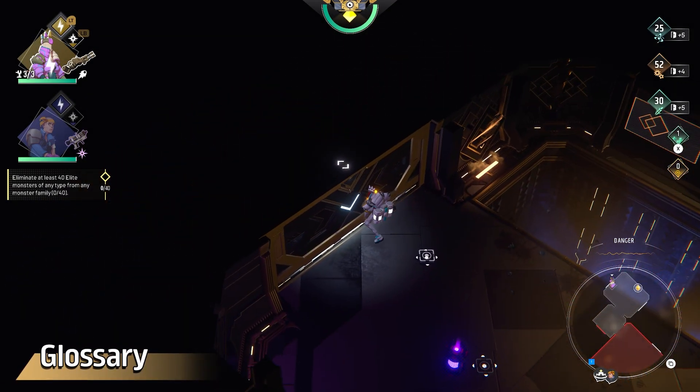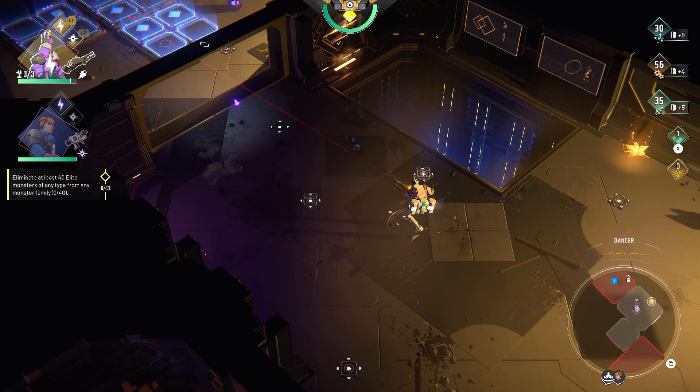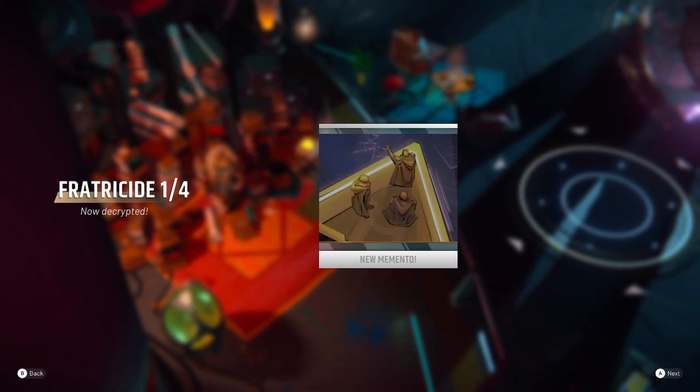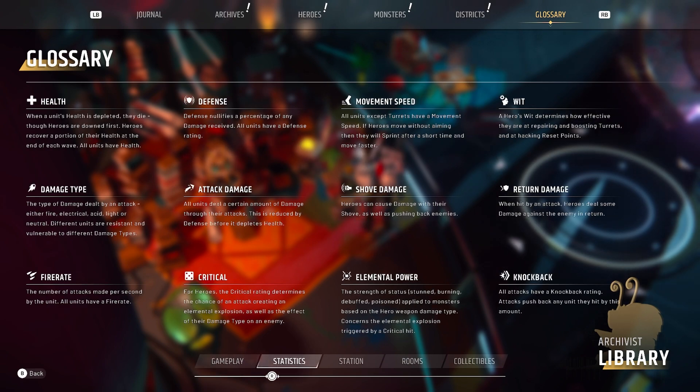So first of all, to not waste time explaining every single stat in the game that is well explained or obvious from their name, I'd like to introduce the game's glossary. I've already mentioned this in my 5 tips video, but it's just really that useful. If you still have trouble understanding some mechanics or terms in the game, go to the library in the saloon and look through the glossary tab, which has a basic explanation for everything in the game — or at least 90% of all terms. Combined with this video, it should give you close to 100% understanding of everything you need to know in Endless Dungeon to customize and build your heroes.